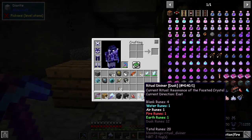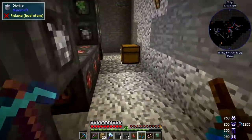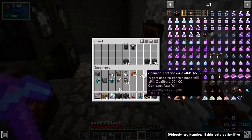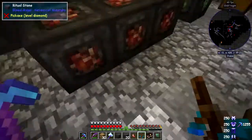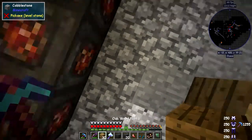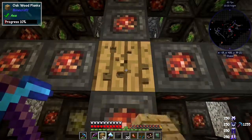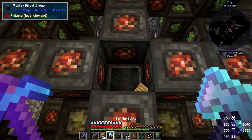We need 20 runes for this one. The direction doesn't matter. I'll put half of those plus one on. We don't need those extra master ritual stones. I'll climb up using wooden blocks since nothing extends beyond this height limit. We can put the master ritual stone directly on top of the previous one — everything fits together nicely and takes up less space.